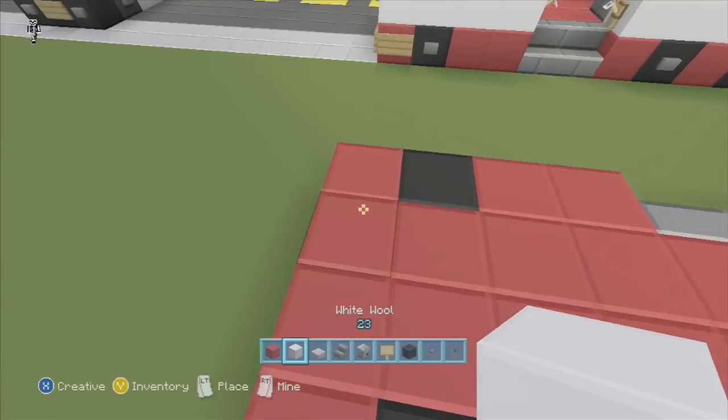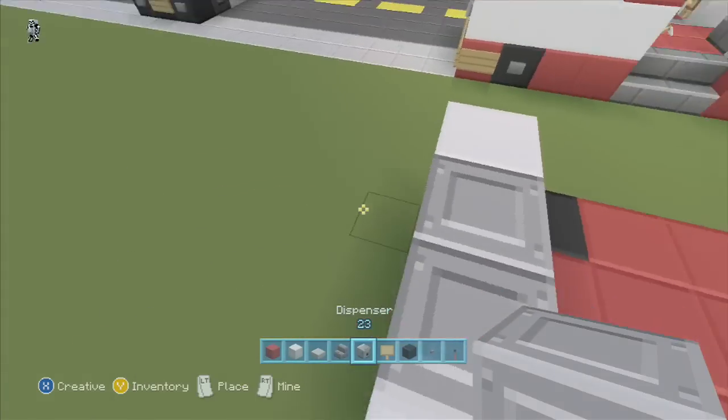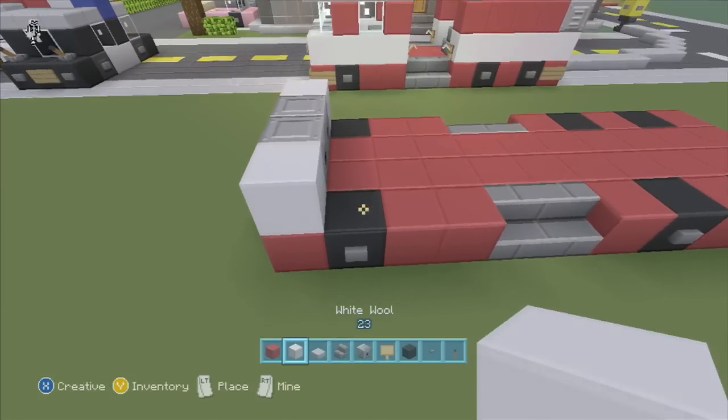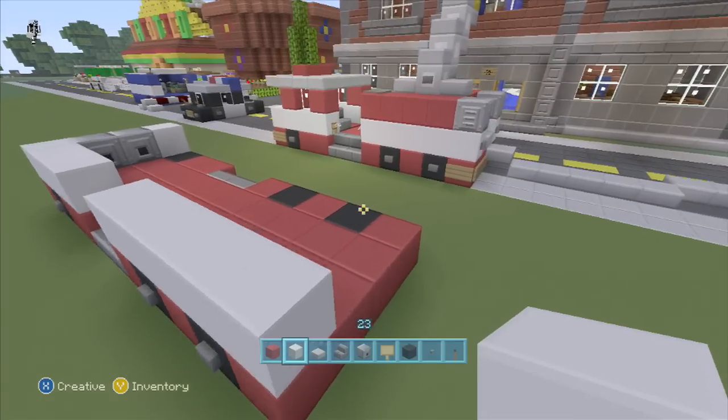Now we'll put on the white here. You're going to go white, white, and then put the dispenser facing in — it kind of makes like that grill effect, looks like maybe a big truck grill, the closest you're going to get at least. And then we're just going to go white all the way around.